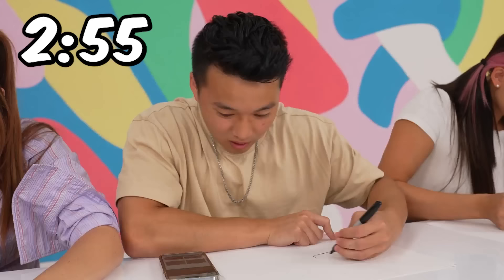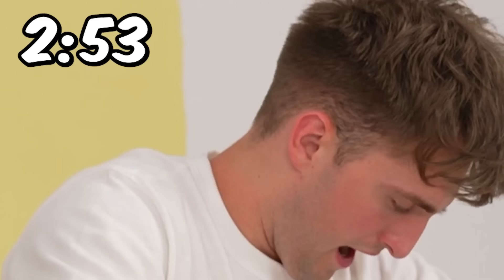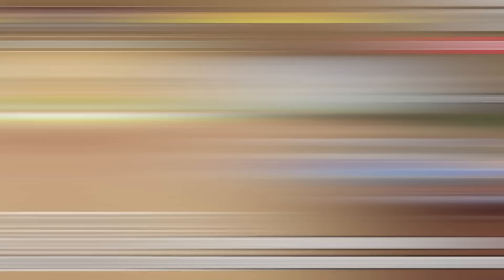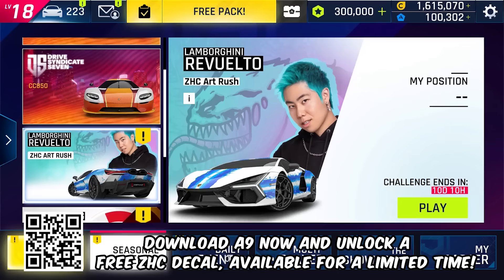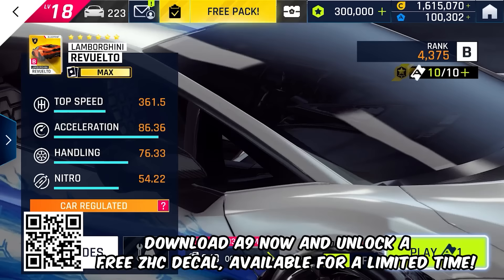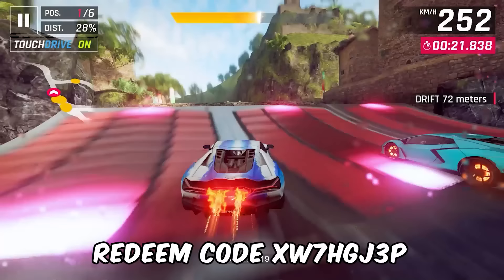You guys will have three minutes to draw the new Lamborghini Rivalto. Whoever wins, wins $300 for their sibling! And while they're working on that, I want to tell you about Asphalt 9 Legends. I've partnered with them to create a custom event where you can get one of my designs for free — just look at all these decal options. They were all made from our designs. Download the game and use the redeem code on screen to get some rewards.